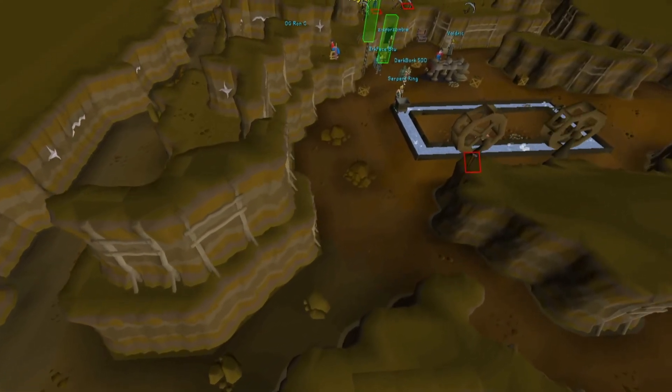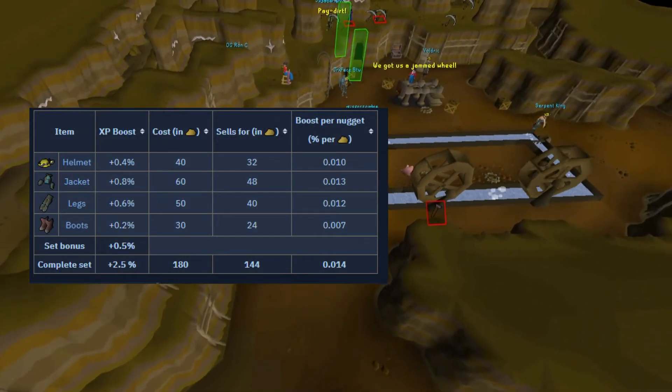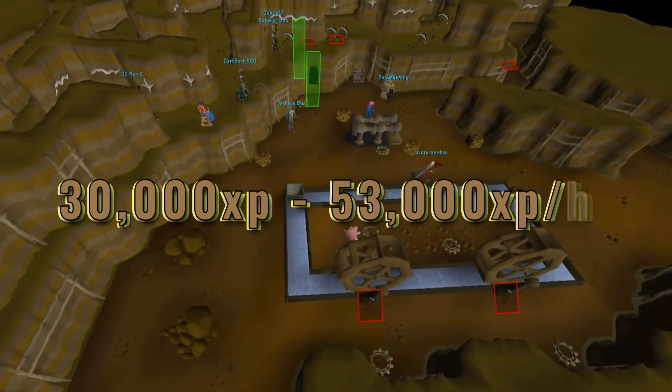Levels 30 to 99: Motherlode Mine. This is a slower but rather popular alternative, as it allows you to work towards your prospector kit, which gives you a mining boost and counts towards some diary achievements. The XP starting here is about 30,000 and goes to about 53,000 at level 99.